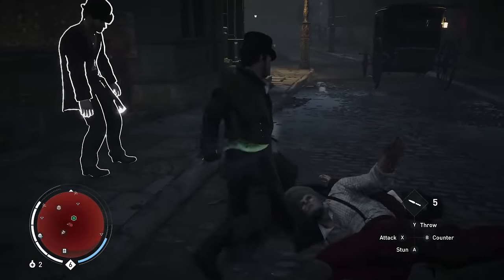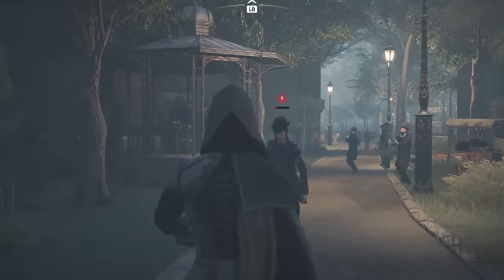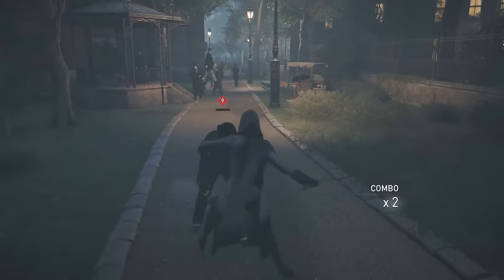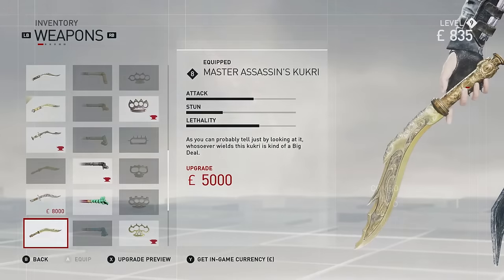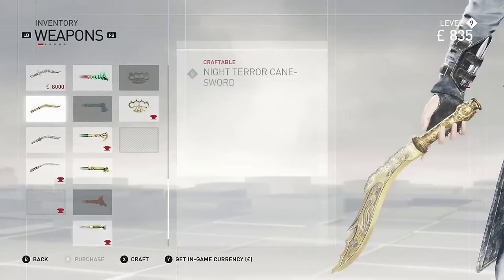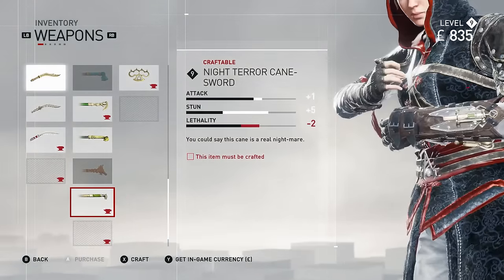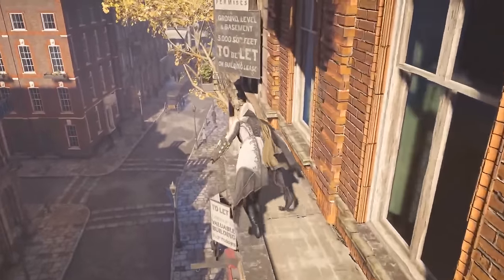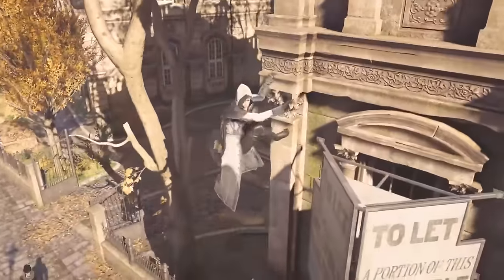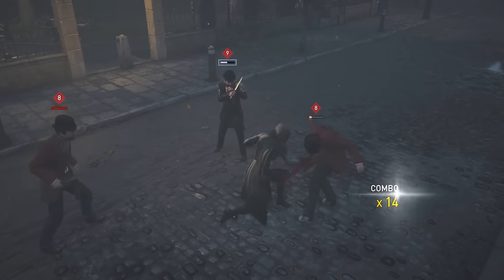Besides the cartoony movements, the animation as a whole — in terms of how Evie or Jacob would attack or dodge — was pretty good. But to say animations are the only positive in a video all about combat systems is not exactly a positive outlook. When it came to weapon selection in Syndicate, it came down to three options: the kukri, the cane, and the brass knuckles. Each weapon felt exactly the same — they may have different stats and numbers, but when actually engaging in combat, you can't tell the difference.